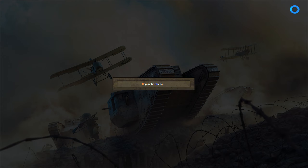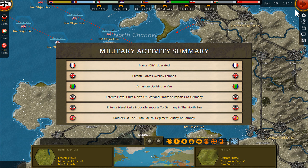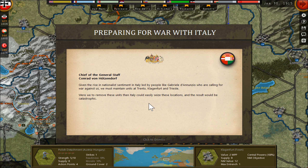The game balances this: winter turns are one turn per month, while in summer one turn is only two weeks. There's an uprising in East Turkey, a mutiny in Bombay, and the British have occupied some Greek islands.